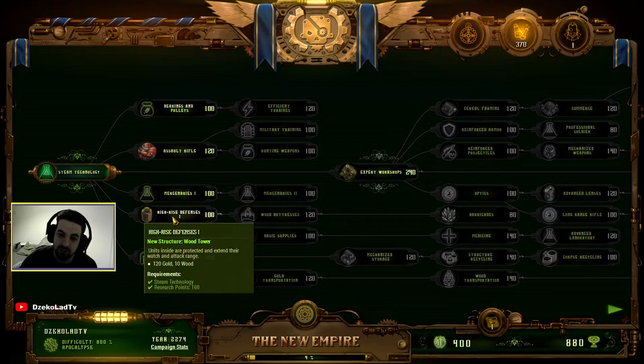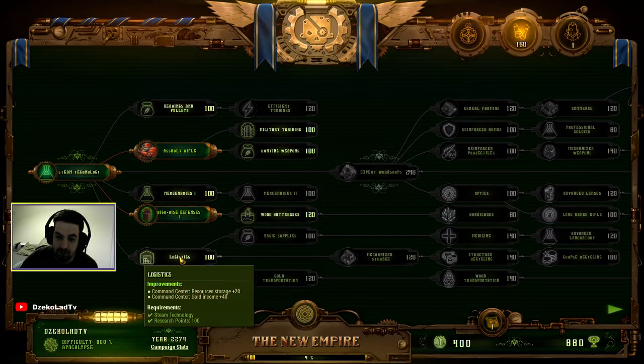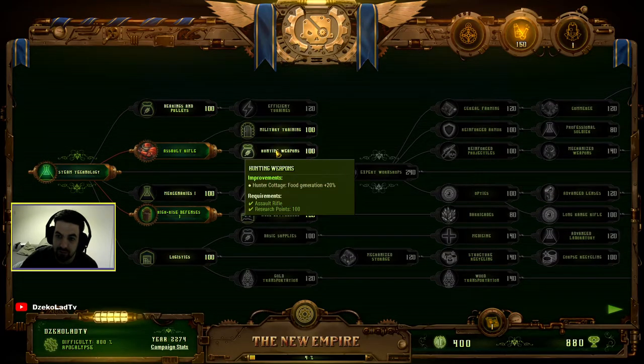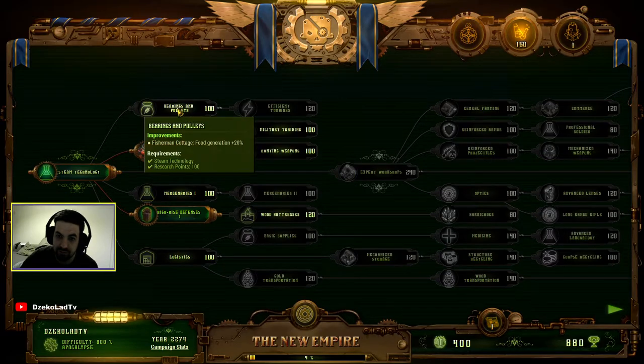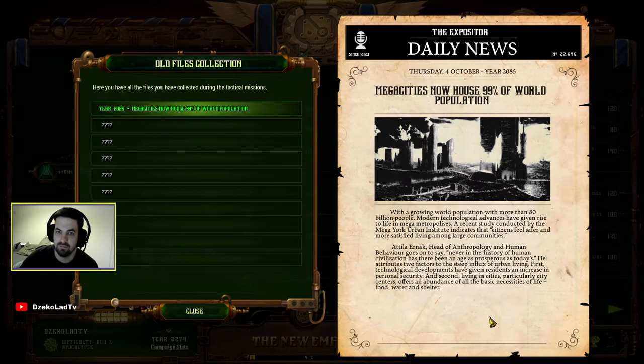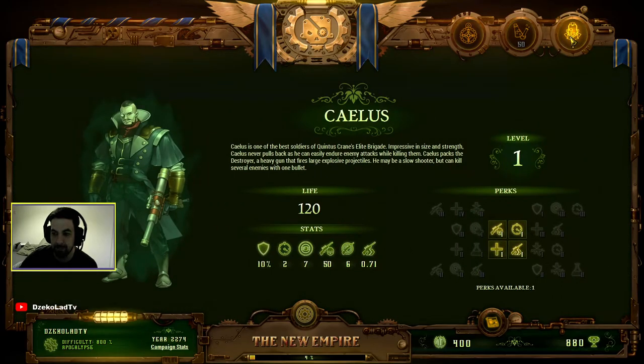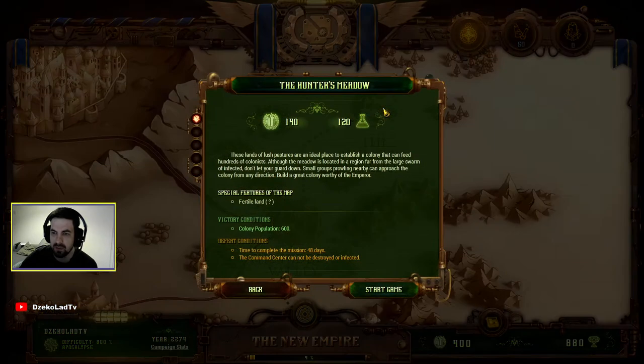I don't need an extra unit at the beginning or the wood tower. I'm gonna go for the high-rise defense first, and also some logistics as well. I think I'm good with that. Close that — I don't need to see any of that.